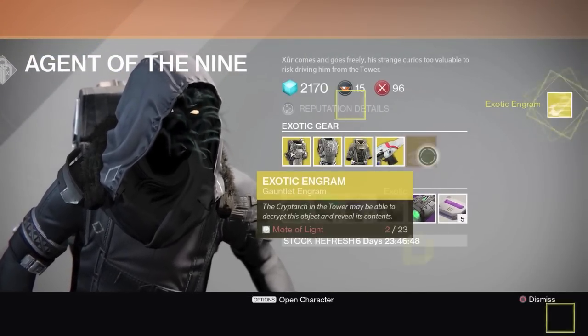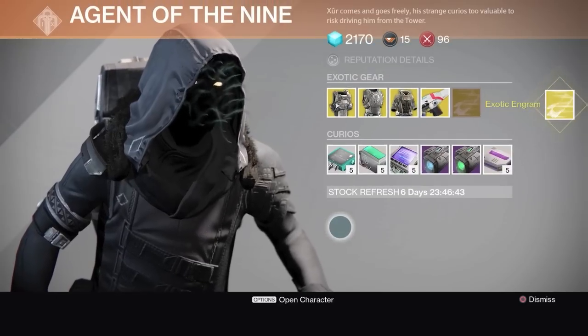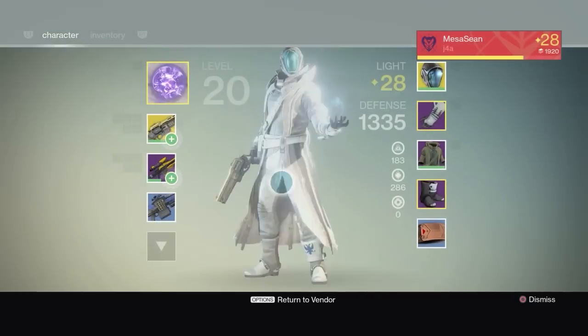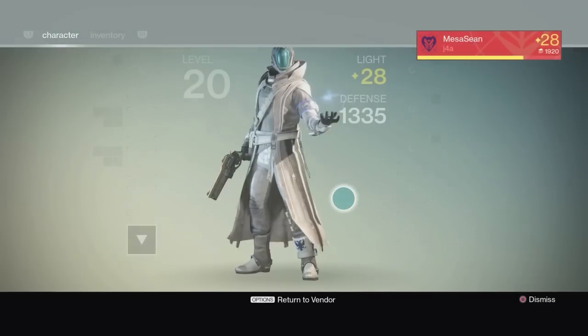I'm gonna buy an exotic engram anyway, because I always try to have the most Light every week. Even if it's not something I really need I can always just break it down. Hand cannon telemetry — I don't need that anymore because my Last Word is maxed out.